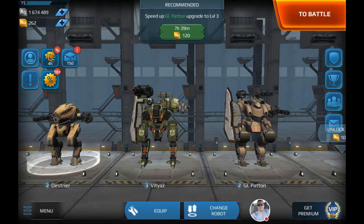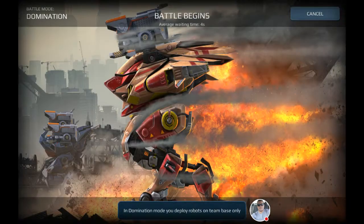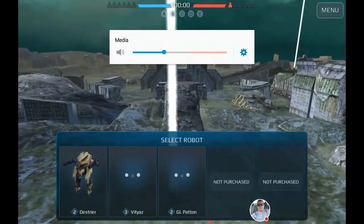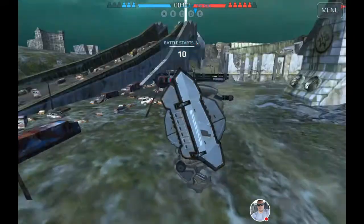You battle other robots with other players in sort of a global situation. It's all random - your team against their team. There are beacons. See those beacons right there? When the game starts, they're all white, which is neutral.